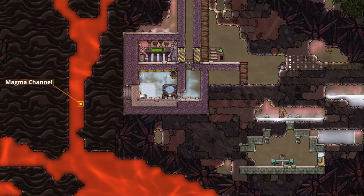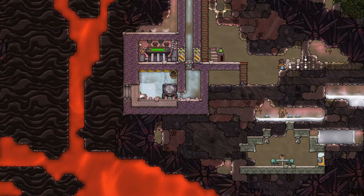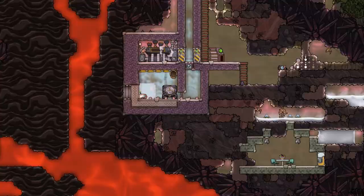Volcanoes and magma channels provide areas with a lot of magma in them. You can use this as a thermal gradient and extract the heat and turn it into power with a steam turbine, or use it to heat an area like on Rhyme.